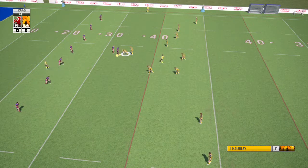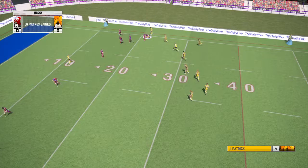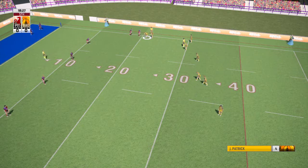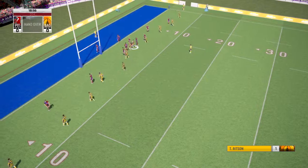They continue to roll forward. Explodes through the tackle, gets through the front line. Patrick surges forward in the tackle. Referee signifies fifth tackle. Joseph out in space — will test them on the ground with a grubber kick. Big Ant.